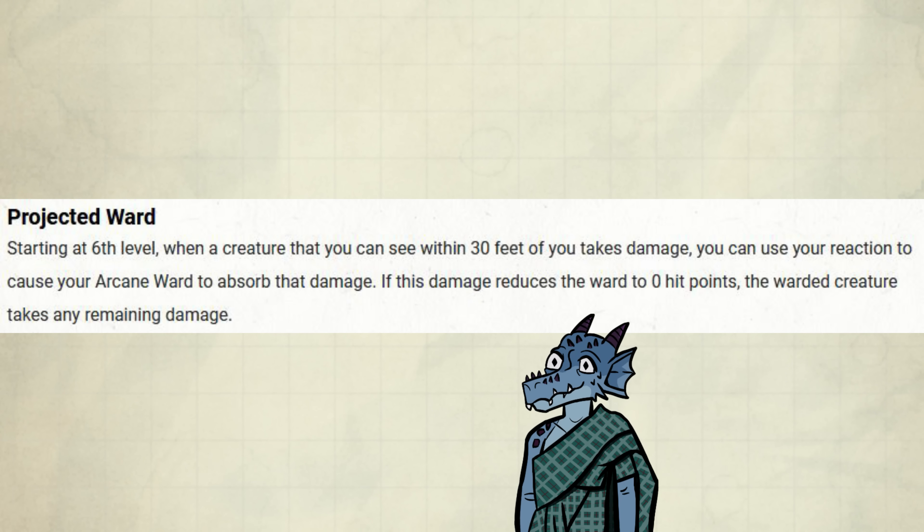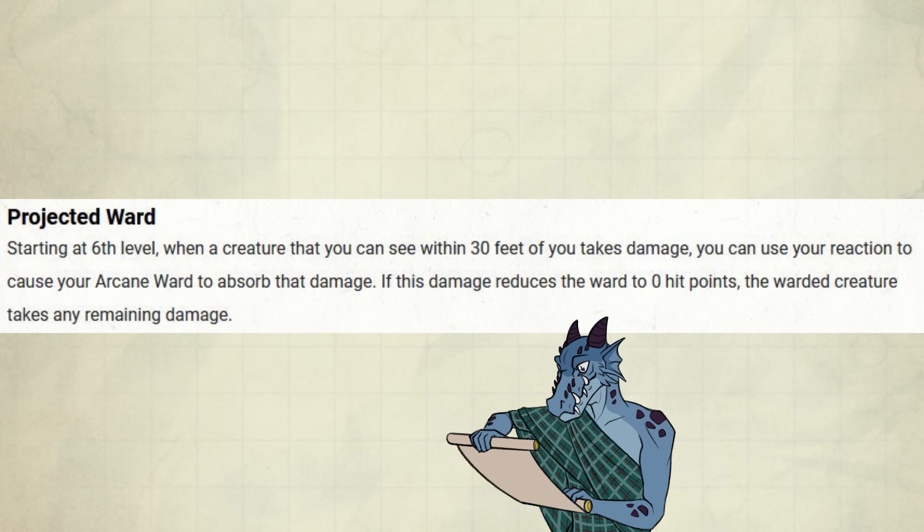It's time to continue with level 6: Projected Ward. Starting at 6th level, when a creature you can see within 30 feet takes damage, you can use your reaction to cause your ward to absorb that damage. If this reduces the ward to 0 hit points, the warded creature takes any remaining damage.